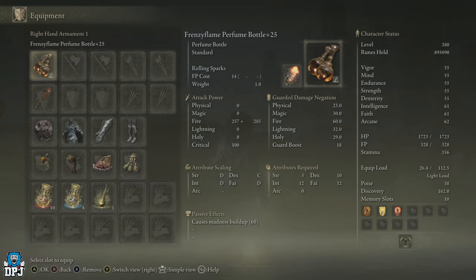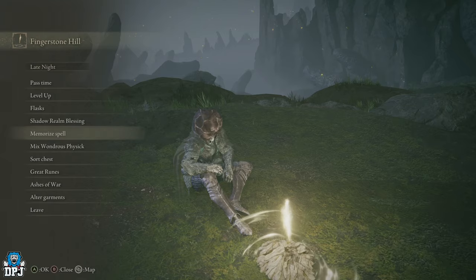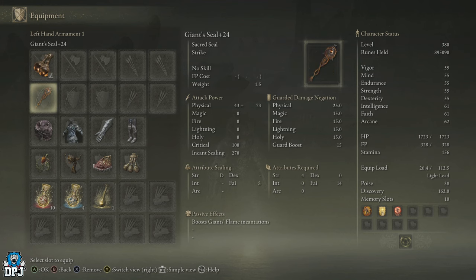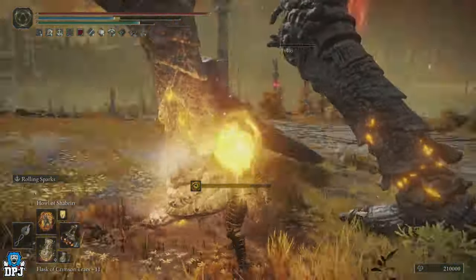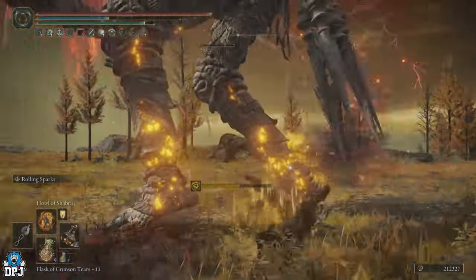In regards to attribute points, Faith is the go-to for this build, no doubt, along with Strength. The highest required attribute on any item I'm using is on the Howl of Shabriri, requiring 33 Faith. Golden Vow requires 25 Faith, Flame Grant Me Strength requires 15 Strength, the Frenzy Flame Perfume Bottle requires 3 Strength, 10 Dexterity, 12 Intelligence, and 12 Faith, and the Giant's Seal requires 4 Strength and 14 Faith. Once those minimums are met, I'd pour points into Strength and Faith — the higher the Faith, the more potent this becomes. I'm still experimenting.